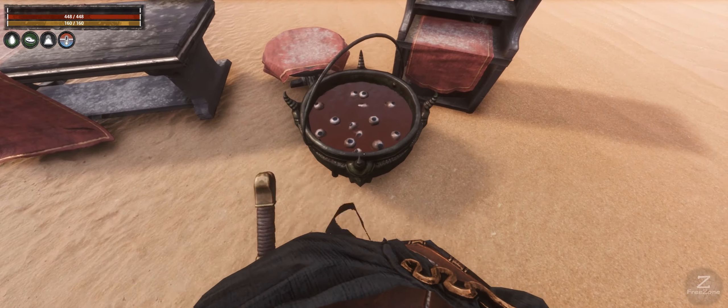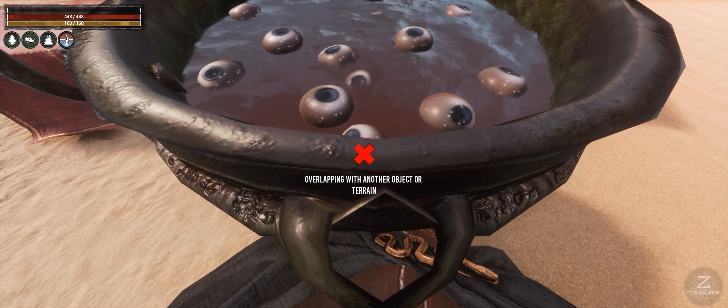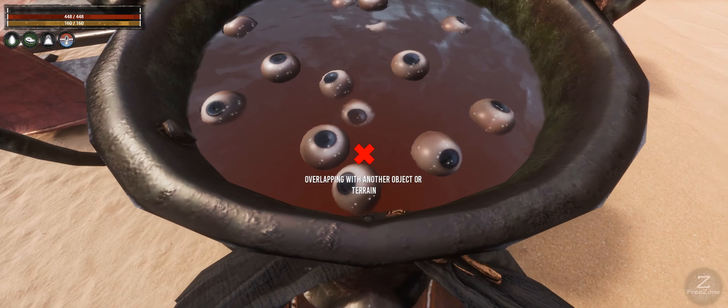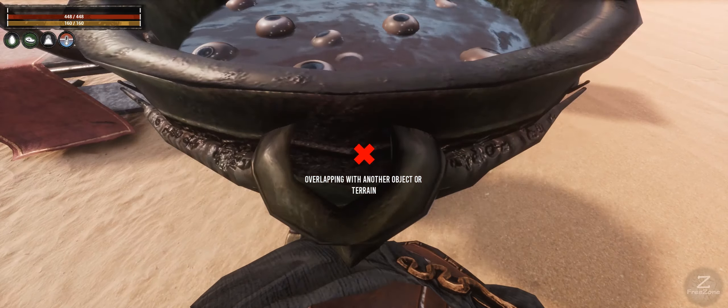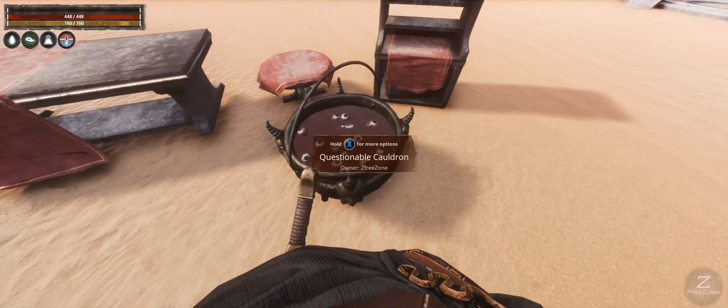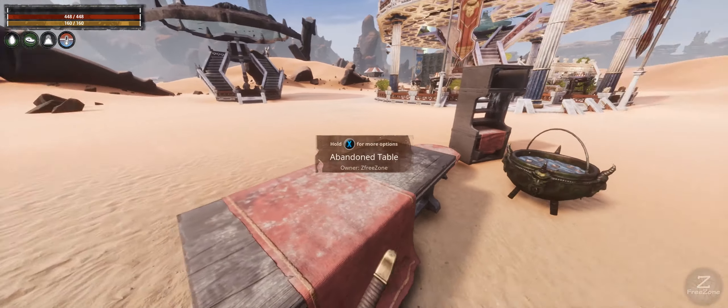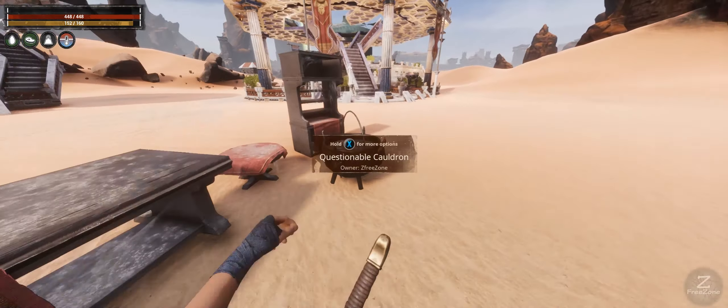I'm gonna place this cauldron down there — that is a close look at those eyeballs, and that is absolutely gross. Nice morning soup I guess! I like that one that's half underwater — that is pretty cool. But that is the armor and the structures. Now, where do you get these from?